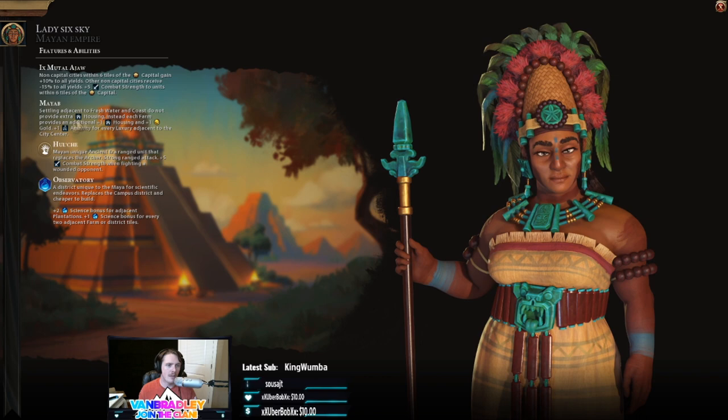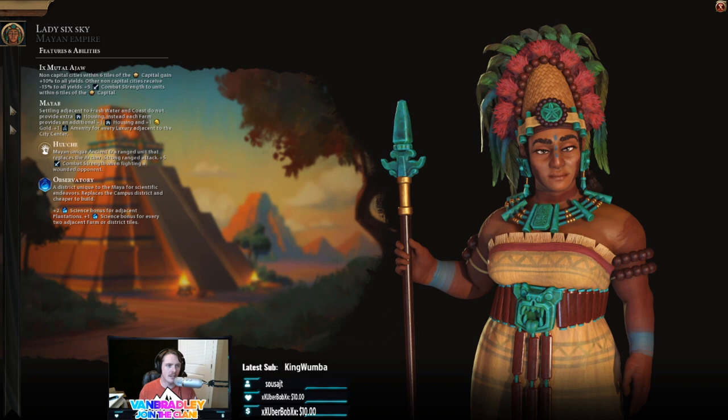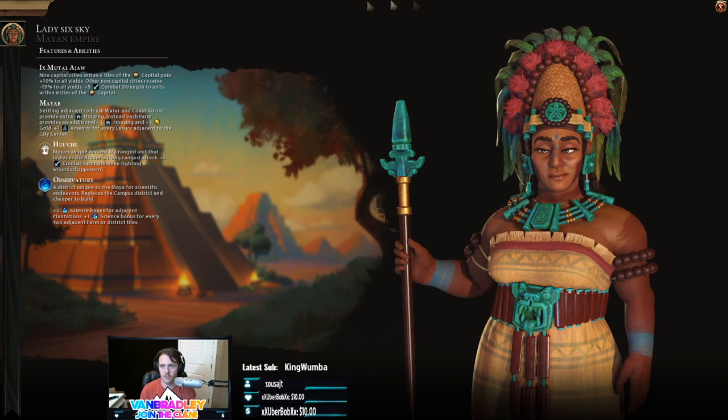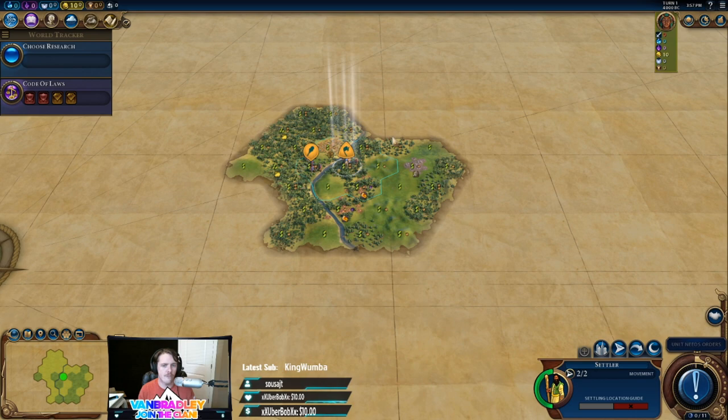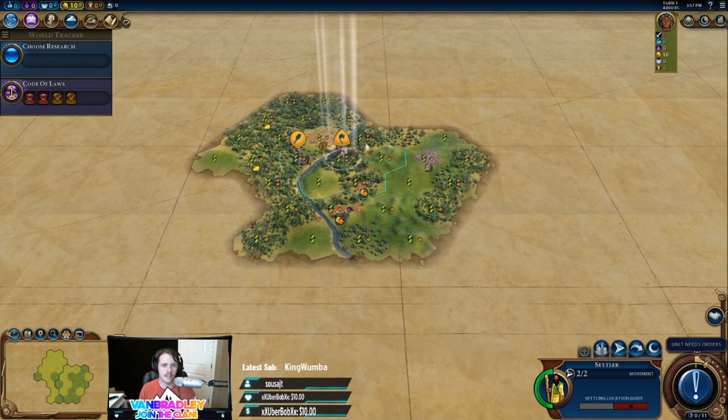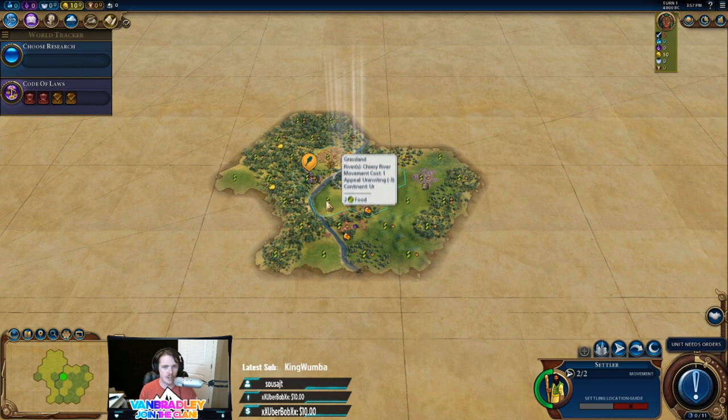They still get the bonus plus one from the government plaza and the other two districts. Our unique farm gives us a little gold and a lot more housing. We get one amenity for each luxury adjacent to the city center. We are playing on a standard Pangea map, no mods, everything set to normal, regular city states, two for the disaster score, and we are playing on abundant resources - the only big change.